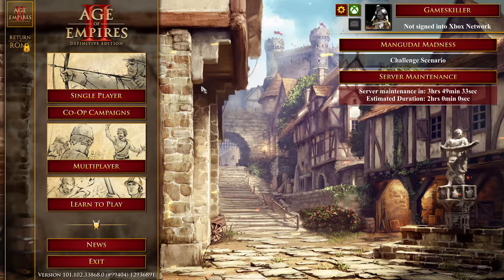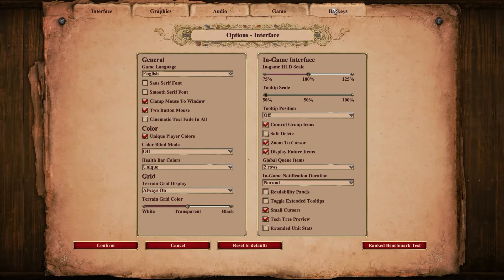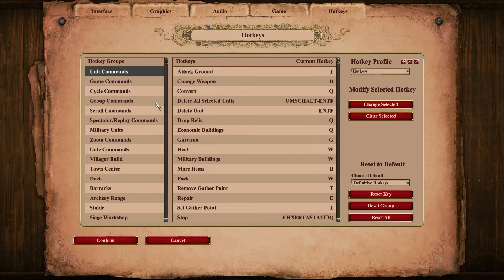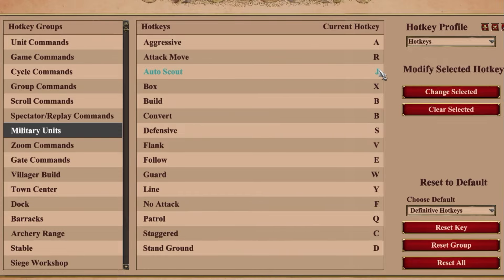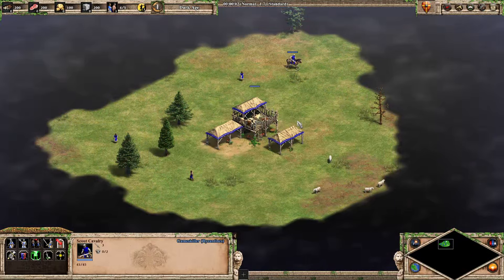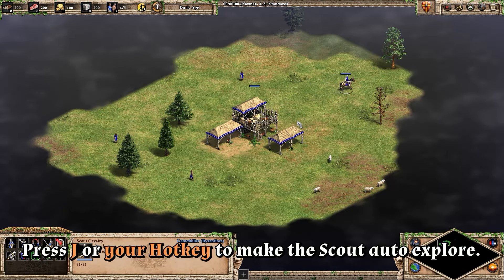There is also a hotkey for auto-scouting. Simply open Options and go to the Hotkeys tab. Under the Military Units section you will find the auto-scout button — it is usually set to J, but you can change it to another button if you like. Back in game, press J or your own defined hotkey to enable auto-scouting.